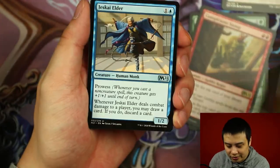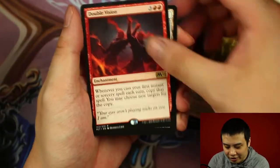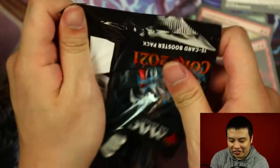Carrion Grub, Jeskai Elder, Sanctum of Fruitful Harvest. And our rare is Double Vision. That's awfully strange — strange because we need to grab our first mythic before long.